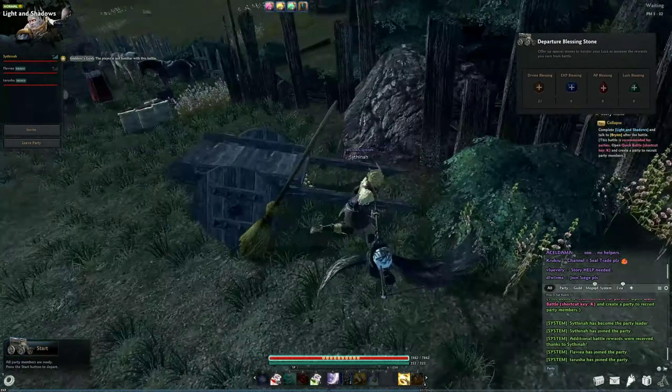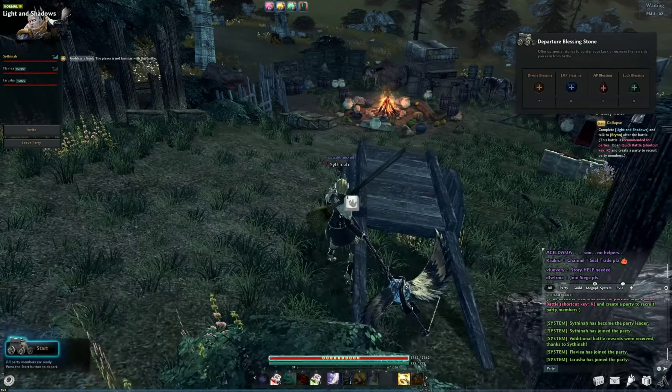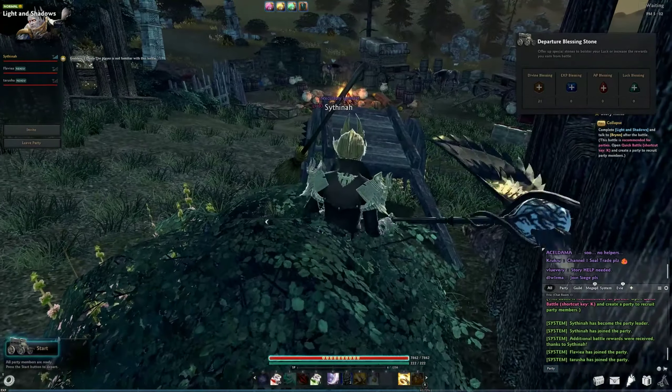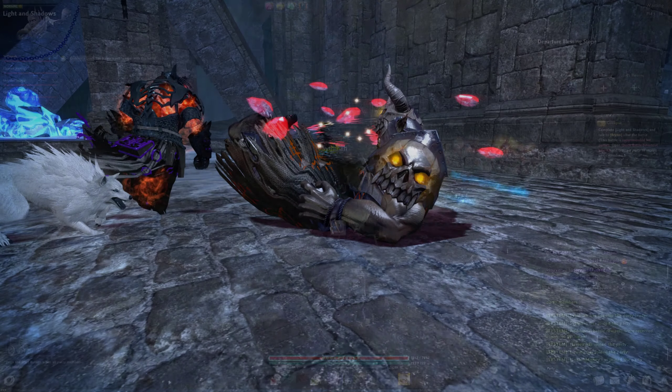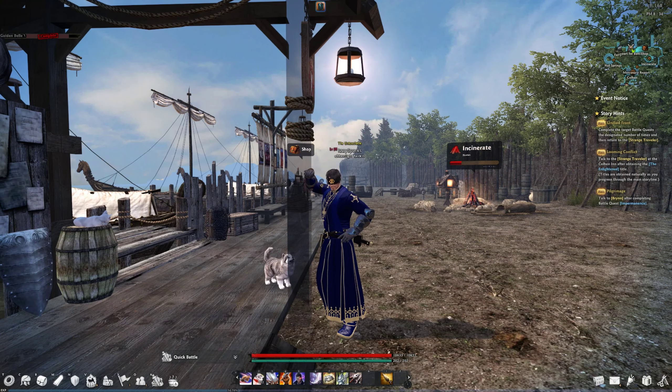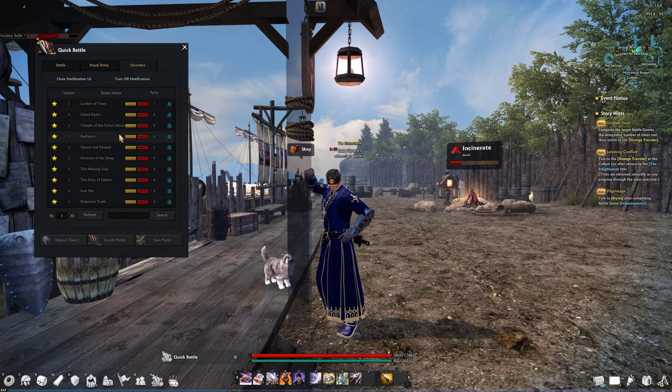Every time you create a party via the system, you send out a notification to everyone on the server who has that battle favorited, letting people become instantly aware of your party and join the moment you create it. The system also rewards an additional drop if the boat is launched with a full party, so you should always wait for the party to fill before starting.